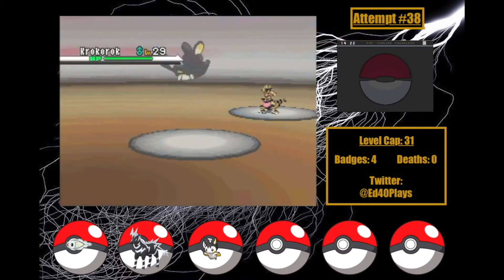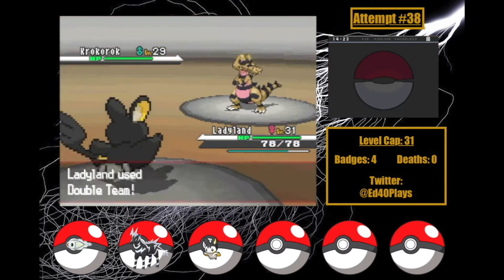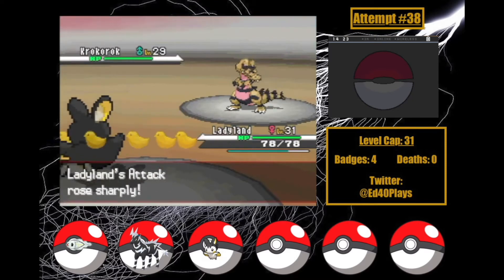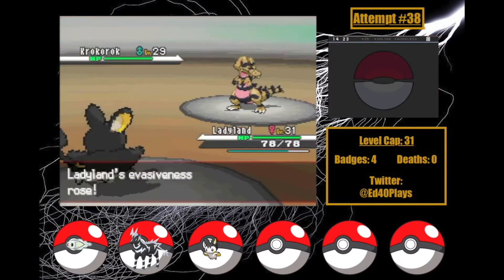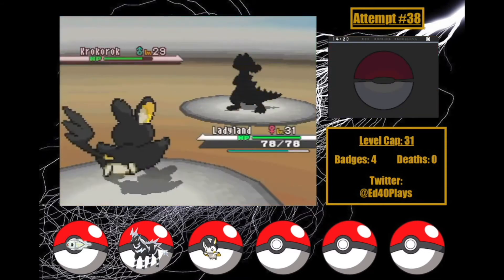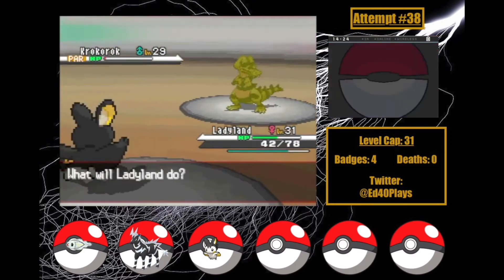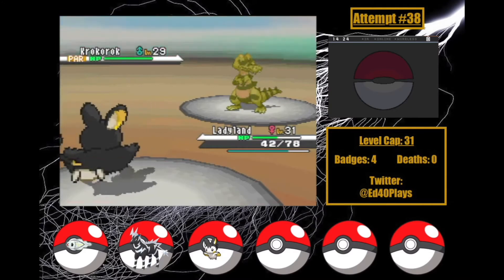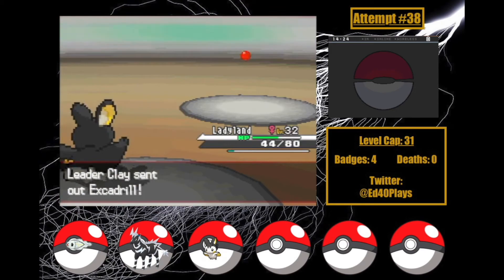So on attempt 38, we head in. I open with Ladyland, who immediately uses Double Team as Krokorok misses Swagger. I use another as Swagger hits. I'm able to use a third Double Team as Krokorok hits Torment — which isn't good. I've got to use Acrobatics, and Krokorok survives on a sliver! And it lands Crunch in return. We paralyze it at least. Now as Clay heals, I use Double Team 4 before getting a crit on Acrobatics to take Krokorok out. Ladyland levels up!